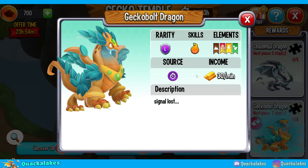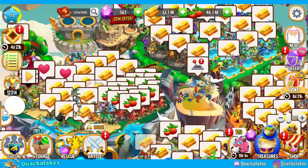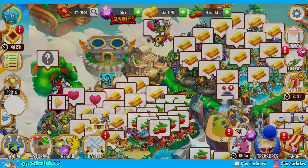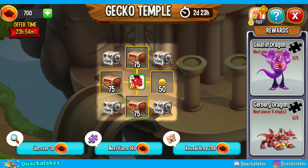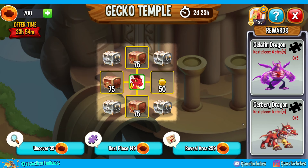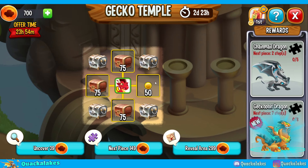This new Gecko Bolt Dragon is available in the new Gecko Temple Fog event. We've got the heroic race going on, and then we've got the Fog event up top. In this event, first thing I'm going to say is do not click these buttons at the bottom — they are useless. What you need is a map guide to show you exactly which tiles you need to click on.